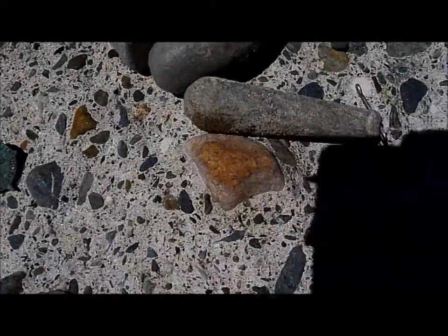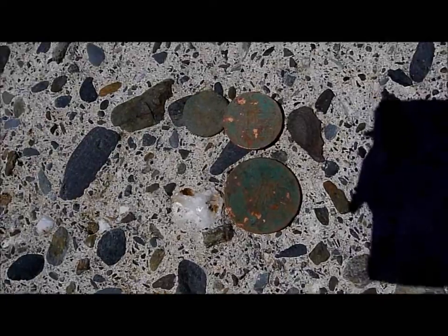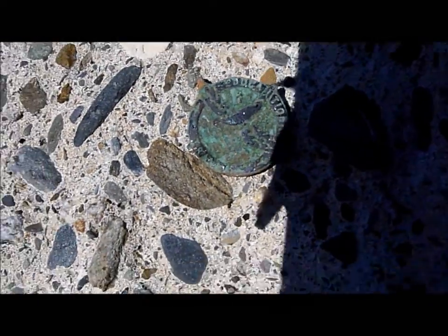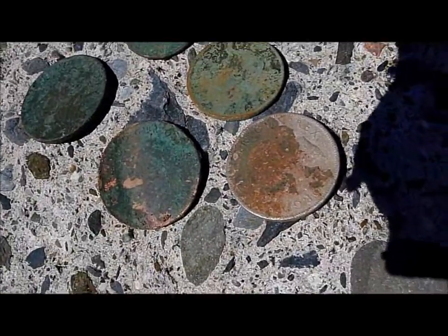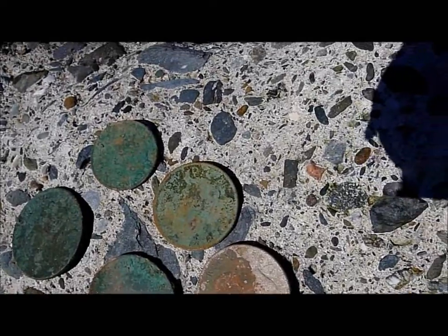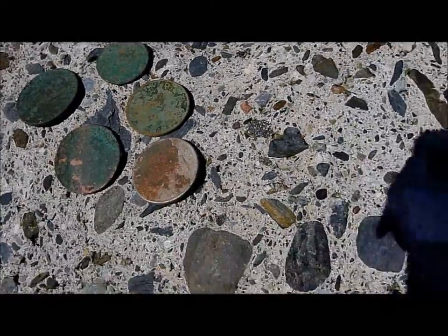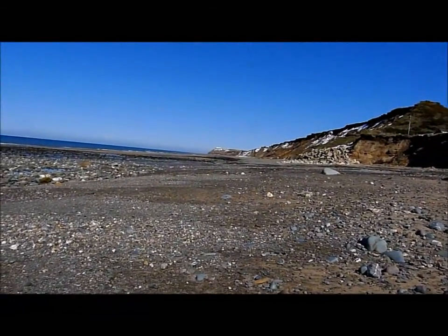These are my finds from the beach this morning. The modern stuff: I've got a 2p, a 1p, and an 8p - all rubbish really. Three nice fishing weights. A lovely little button. Two Victorian pennies from about the 1800s. And a collection of George stuff: there is a half crown, two shilling pieces, a penny, and a half penny. Thanks very much for watching. I'm going to go check out a Viking field this afternoon - hopefully Harvey, who's still over there, has got enough energy left. It's been hard work looking at these pebbles.